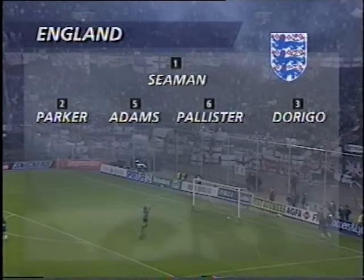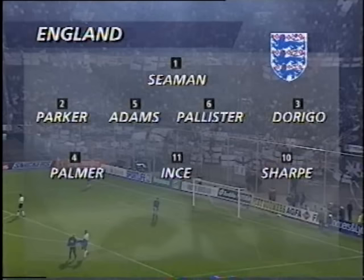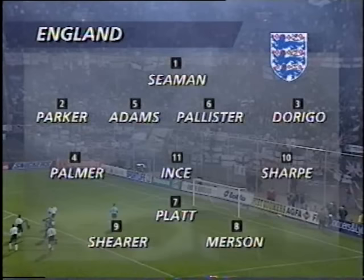Let's first take a check on the two sides, starting with England with David Seaman in goal. Paul Parker's greater experience got him the place in front of Rob Jones, who just had two caps. Tony Di Rigo replacing the injured Stuart Pearce — a vital job for those fullbacks against two swift Dutch wingers. Carlton Palmer, Paul Ince and Lee Sharp form the midfield, with David Platt taking the role of Paul Gascoigne, just behind the striking partnership of Alan Shearer and Paul Merson.